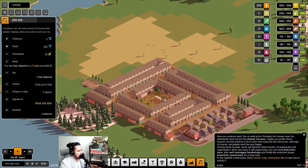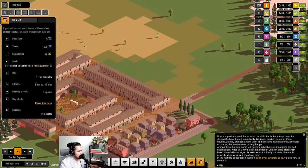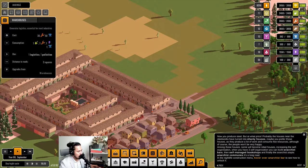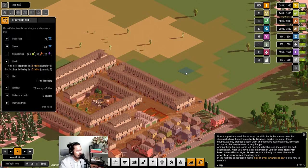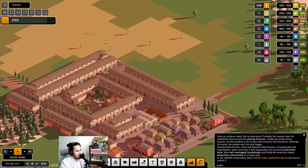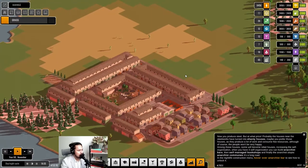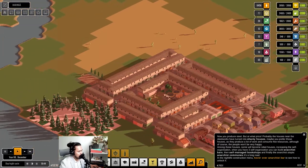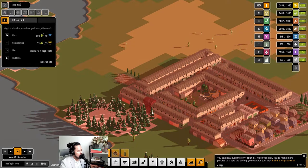This is still in range, so we can place it here. Let's have our storage warehouses here. Now we have our heavy iron mine and are producing 52 iron, which is very respectable. Even though I took down some houses, it's still a net positive. Iron production is now good.